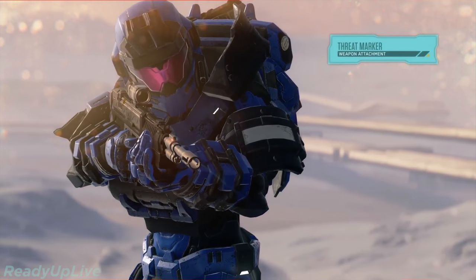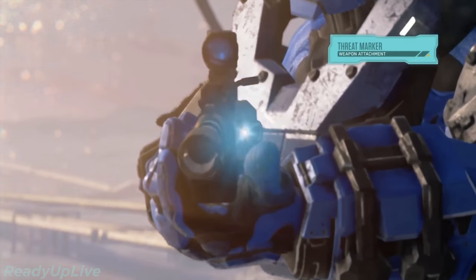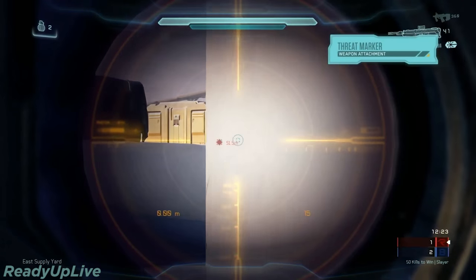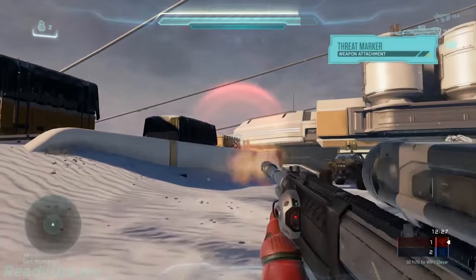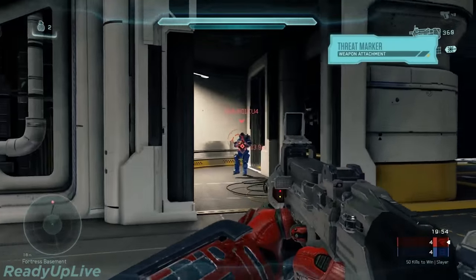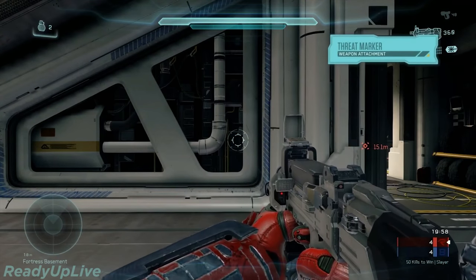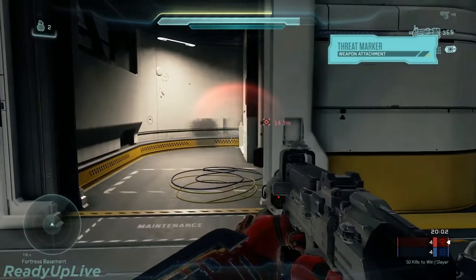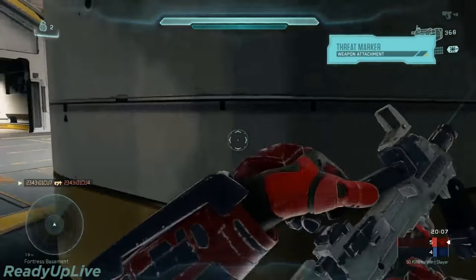Now, this is the threat marker attachment. Jay, walk us through the threat marker. So this is interesting — I just found out today how this works, where it'll track the enemy. You can see how even he went behind cover there. It's keeping his little nav point above them, so you can have those three moments, just for a short time. So when they're going behind cover — that's so much what Halo is, that cat-and-mouse game — this definitely gives you an advantage. It'll really help you line up your shots so when they're coming around the corner, you're going to get that first shot before they can react.